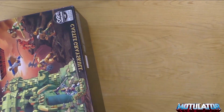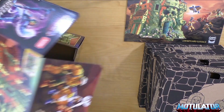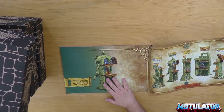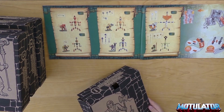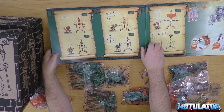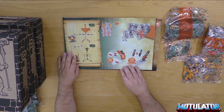Dann wollen wir die Verpackung mal öffnen. Wenn wir das gemacht haben, sehen wir als erstes die Beschreibung, und es kommen vier Kartons, die innerhalb der Verpackung sich befinden, zum Vorschein. Diese sind entsprechend nummeriert, damit es beim Aufbau leichter geht. Auch die Tütchen innerhalb jeder Verpackung sind nummeriert – das macht es einem dann leichter. Das ist ja nur der erste Karton von vieren.